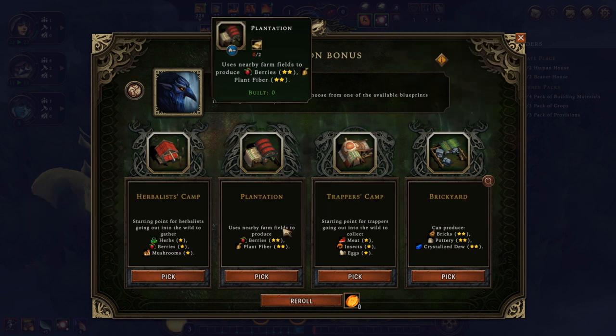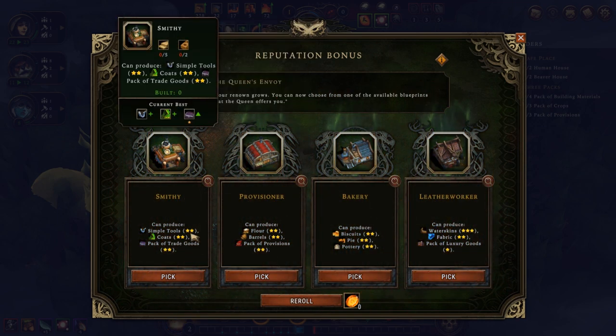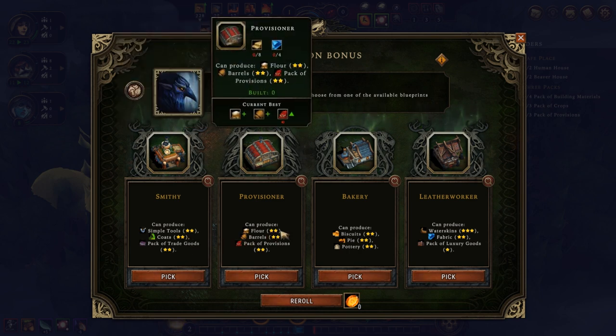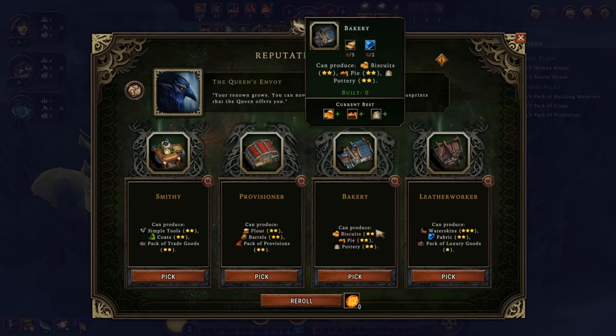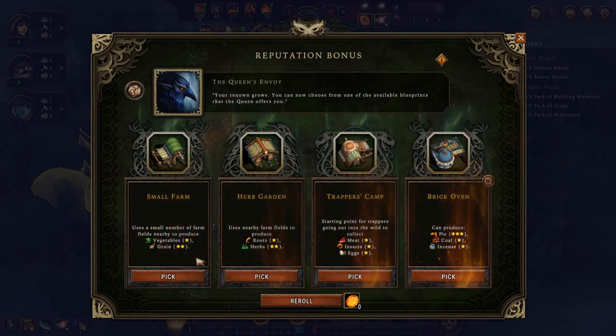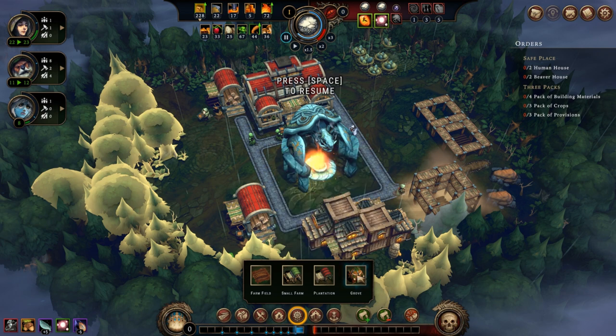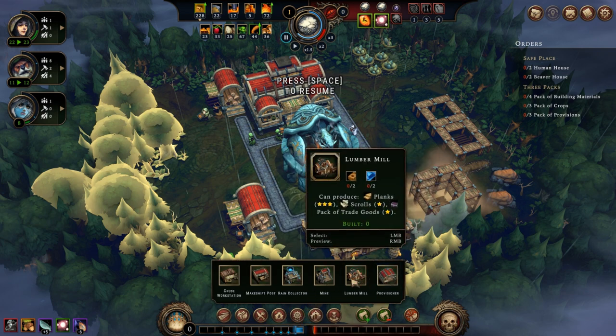A plantation is the optimal choice since I might not get it again, and berries plus plant fiber is excellent for feeding settlers. Then there's the smithy — simple tools, coats, and trade goods, all perfect. The provisioner gets me flour, barrels, and packs of provisions, which I can use everything from, so I'll go with the provisioner. And for the last building slot: a small farm, exactly what I need to produce lots of grain and then flour. So I've got the small farm, plantation, grove, lumber mill, and provisioner.